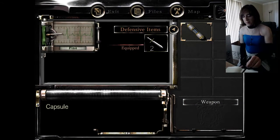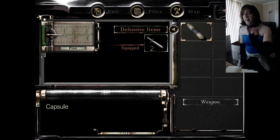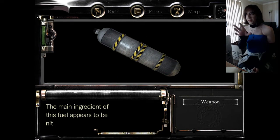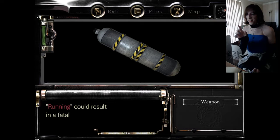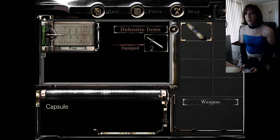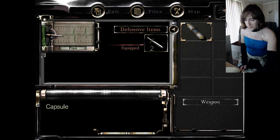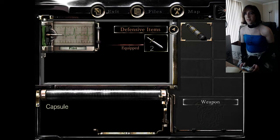I also thought it was interesting that depending on what item code you put in — using item code 98 will get you the open fuel canister. When you examine it, it'll do the closing animation and close, but it still shows up as open. If you change that to 31, then you get the closed version.